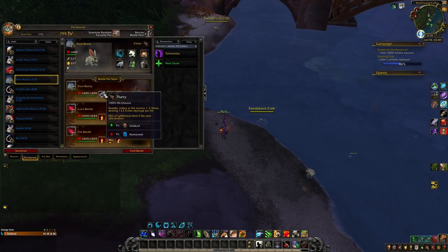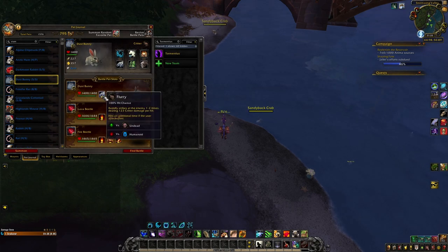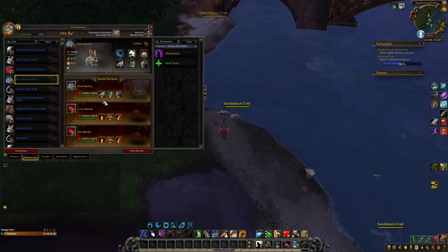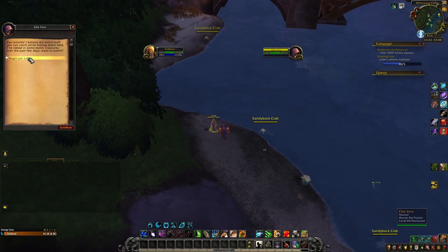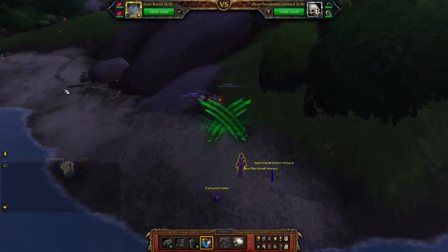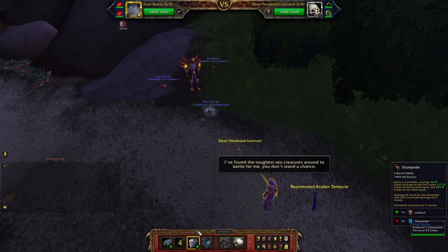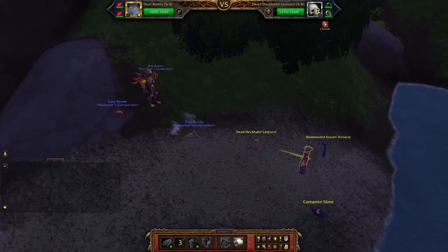Ellivaren. I brought Dust Bunny — Flurry, Dodge, Stampede. Dust Bunny is very easy to obtain; I have a video linked on screen. It's a good pet if you get the speed-speed variant. There are only three breeds so it's easy to get. Then Lava Beetle with Burn, Cauterize, Scorch Earth, and Fire Beetle with the same skills. It's very important to be faster than him — only the speed-speed breed variant gives that.